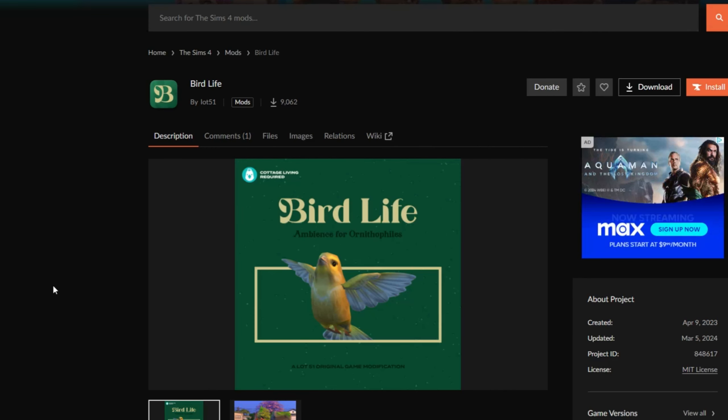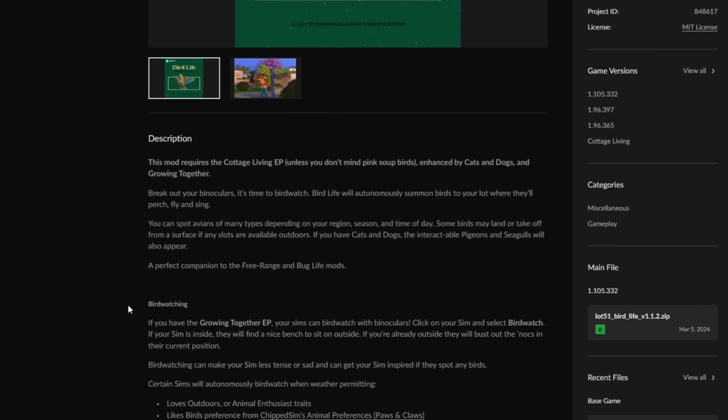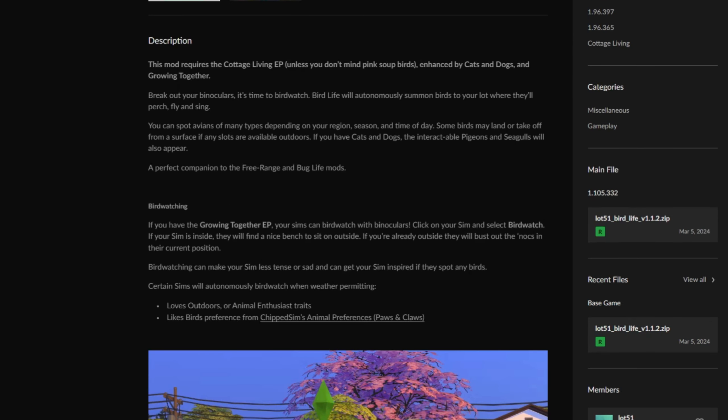The in-game after school activities — just Scout and Drama Club — don't really fit all of my sims' characters, so I was definitely looking for more. The next one is kind of random and does require the Cottage Living expansion pack. It's called Bird Life, also by Lot 51, and it really just adds bird watching. This mod autonomously summons birds to your lot where they will perch, fly, and sing. You can spot many types depending on region, season, and time of day. If you have the Growing Together expansion pack your sim can bird watch, and it will make your sims less tense or sad and can get your sims inspired.